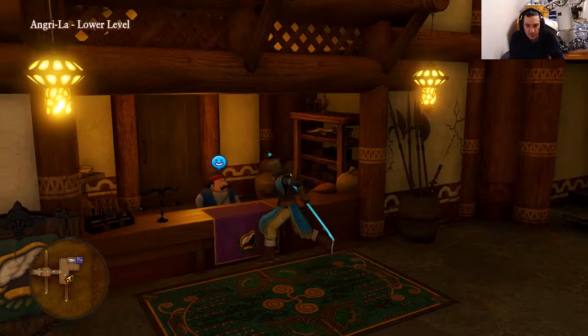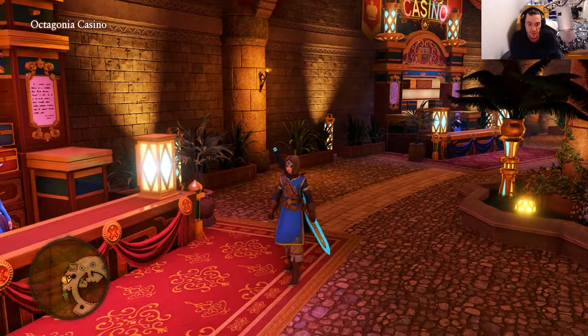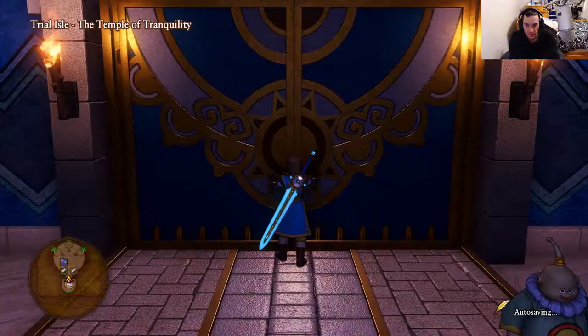Now let's teleport to Angla. Once at Angla, we're going to enter the item shop and you're going to buy Lamb's Wool. Then here at the Otagania Casino, we want to go where the Treasure Chest icon is, and you want to buy Love Potions, Slime Crowns, and Fireballs.